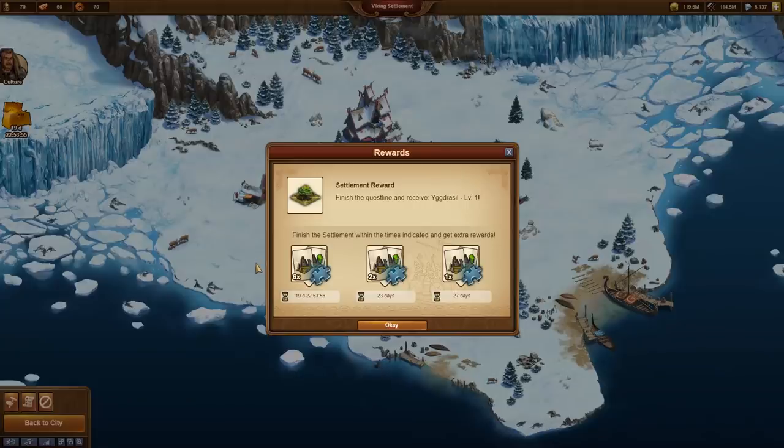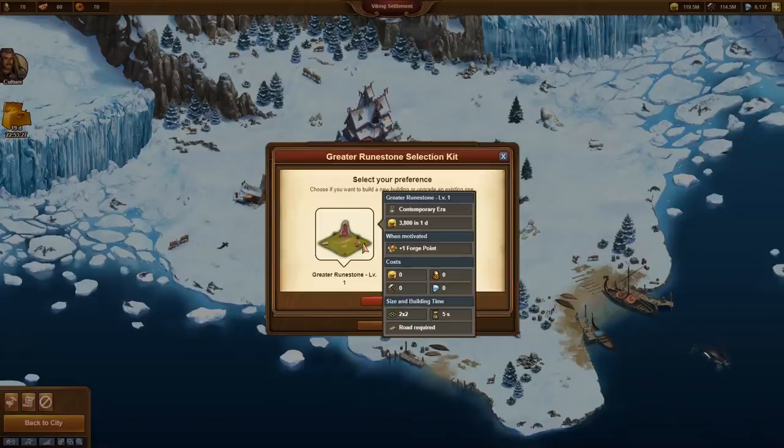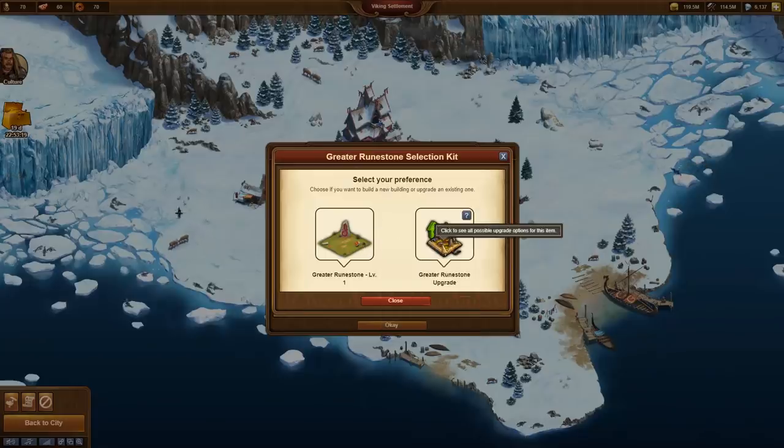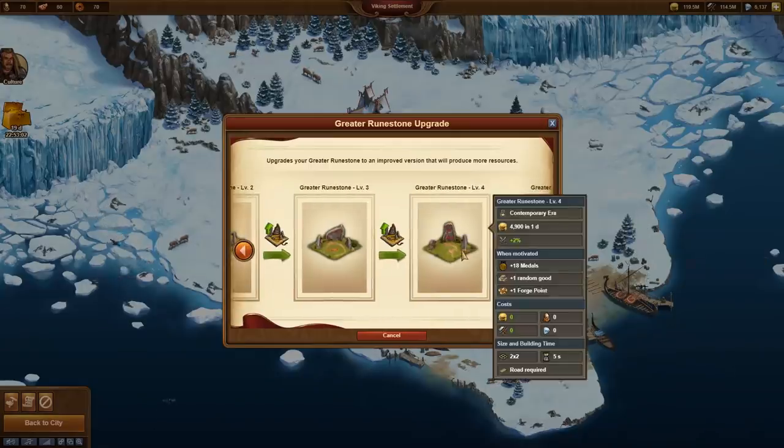More Viking visits would then be rewarded with 50 forge points instead of upgrades. If we complete the entire quest line in time we receive fragments of the rune stone on top. Best case we will receive 9 fragments; if we are a bit slower, still 3 or 1, or worst case no fragment. In the beginning the rune stone is very comparable to the Shrine of Knowledge – same tiny size, delivering coins and a forge point every day. Upgraded, it provides 2 forge points, an attack bonus, medals, and one good of the current age. This is exceptional compared to the building size, and you can get that building as often as you want.